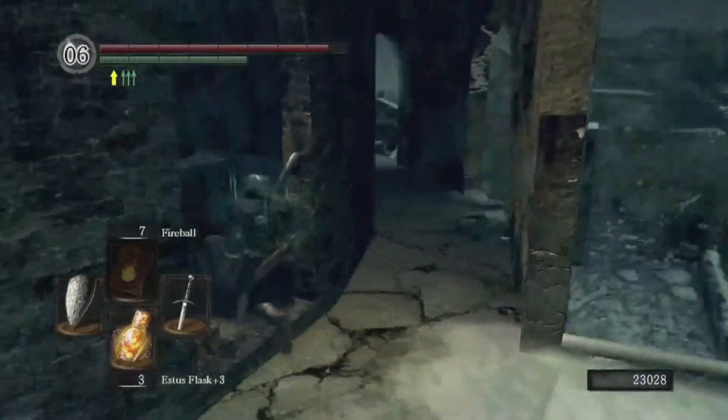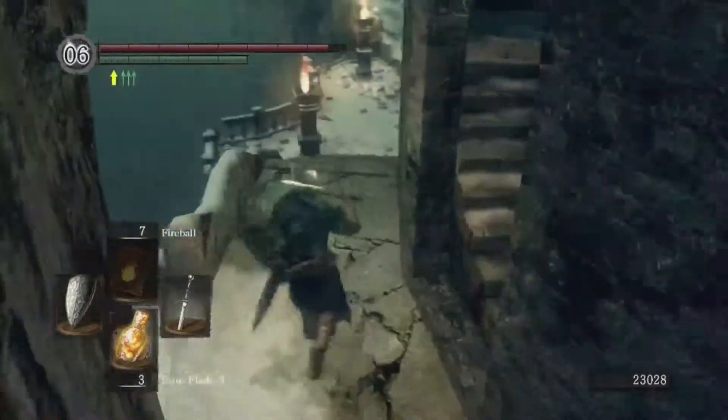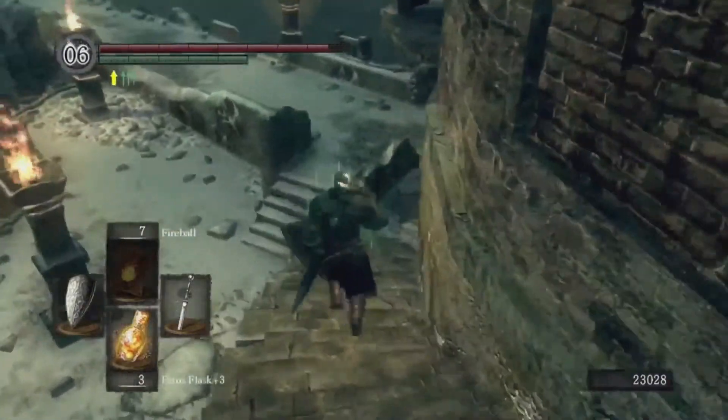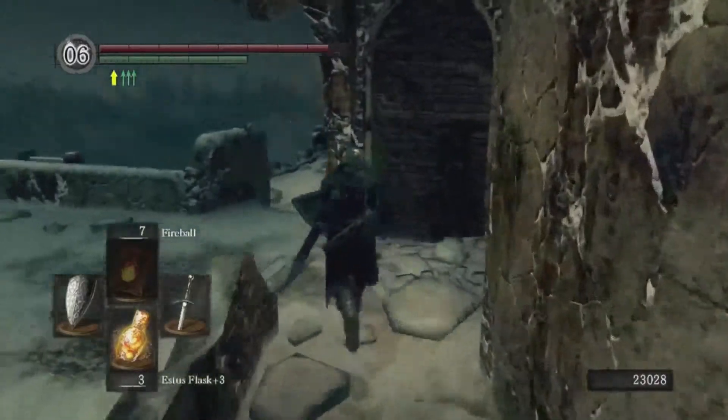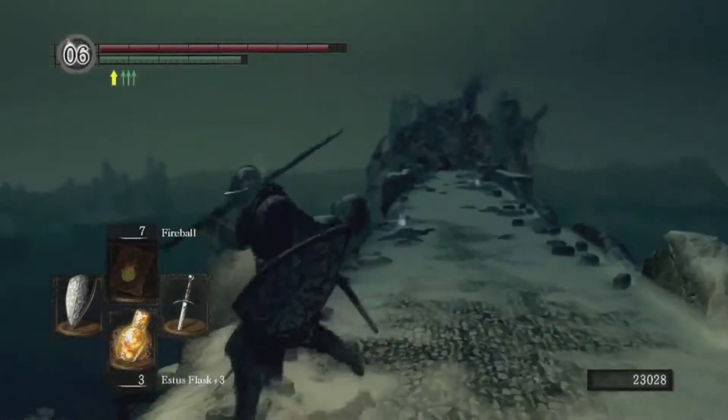The egg vermifuge — these are helpful items to help you get rid of parasites. If you ever get invaded by a hacker, one of their favorite things to do is infect you with a parasite. It'll cause your head to turn into an egg.